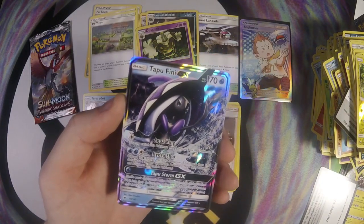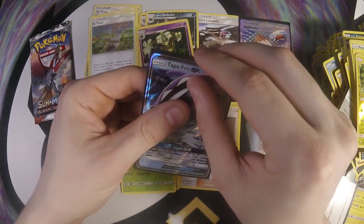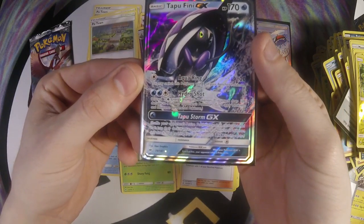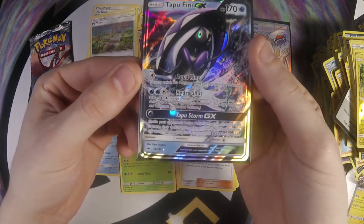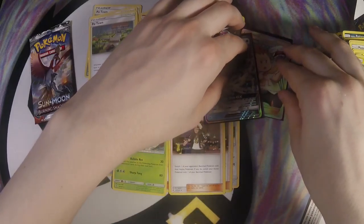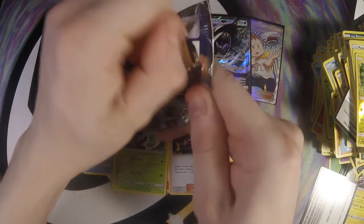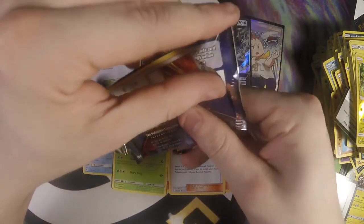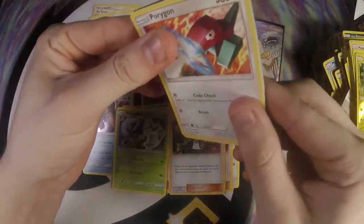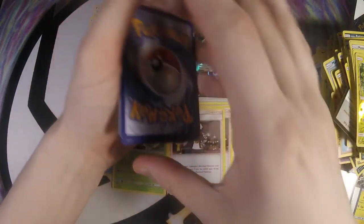First one I've actually pulled — it's a pretty interesting GX. I like the actual GX attack: shuffle your opponent's Active Pokémon and all cards attached to it into their deck. If your opponent has no bench, this attack does nothing. But you can take a Stage 2 and put it straight back into their deck.